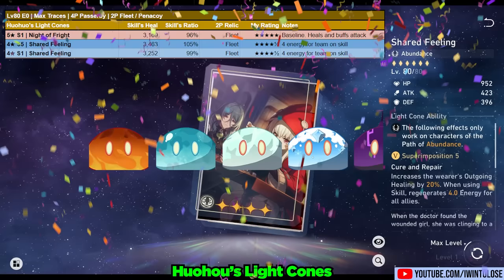Up next are her Eidolons, for those of you who won the lottery. E1 gives 1 extra turn on Divine Provision and 12% speed to the whole team while it's active. E2 revives, E4 heals more, and E6 provides a huge 50% damage bonus to any target she heals.